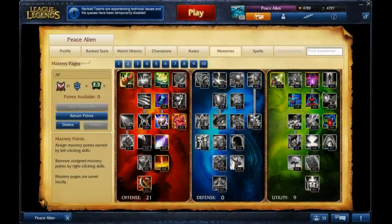For masteries, I go 21-9. 21 in offense is best for AP because you just do so much damage. The 9 in utility is pretty self-explanatory — you need mana, you need the Flash mastery, you need the mana regen, and the Runic Affinity for those blue buffs that you'll enjoy.